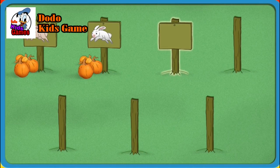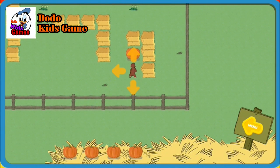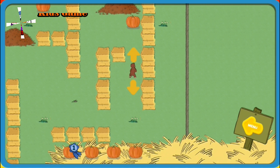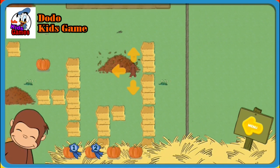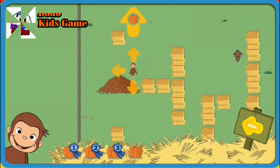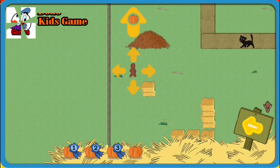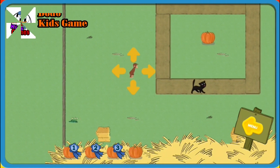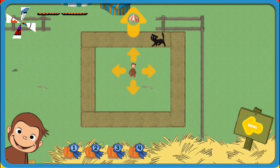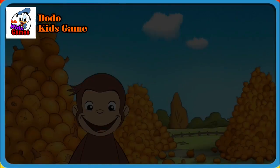Click on a sign to play in a pumpkin patch. Help George find four pumpkins. The bunny is hiding. You found a pumpkin. You found the bunny. Now catch him. You found three pumpkins. You found them all. Great job. Now help George get to the festival. Well done.